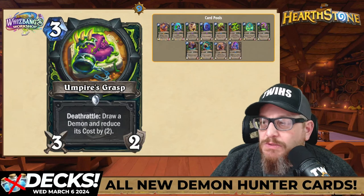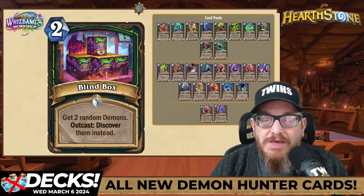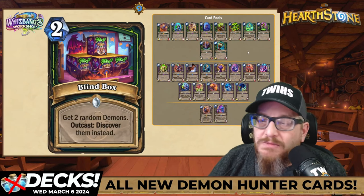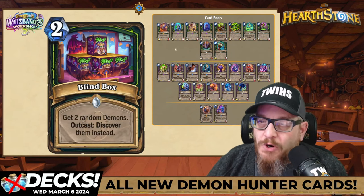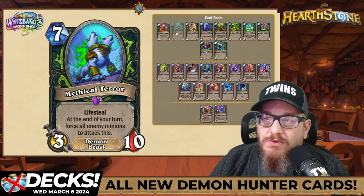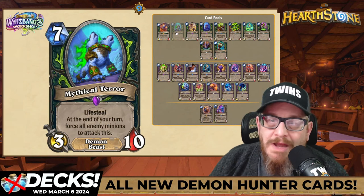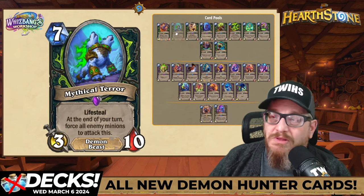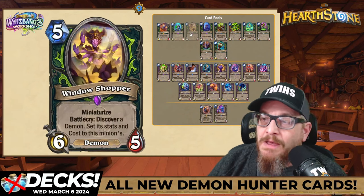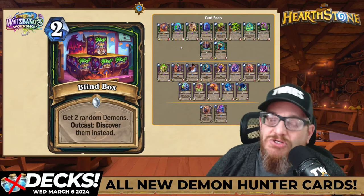Last up: two mana Blind Box — get two random demons. Outcast: discover them instead, so you pick what you get rather than having the randomness. Card pools are here, and I'll mention HearthPwn to see all these breakdowns — good friend ImKick helped put these together. There are lots of card pool opportunities to discover instead of just getting two random demons. I love it.